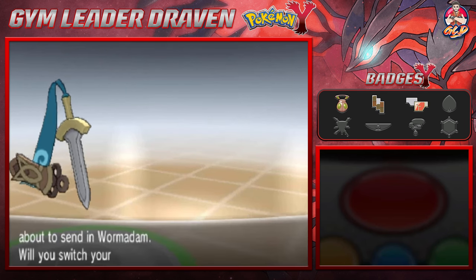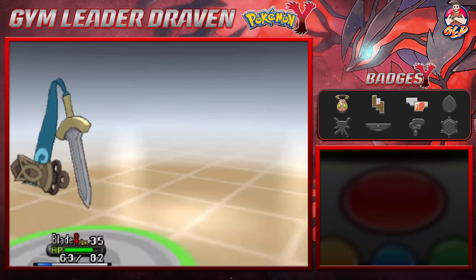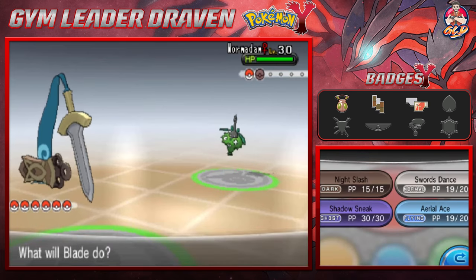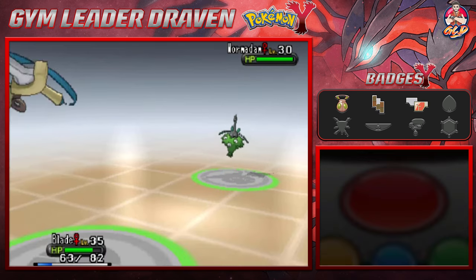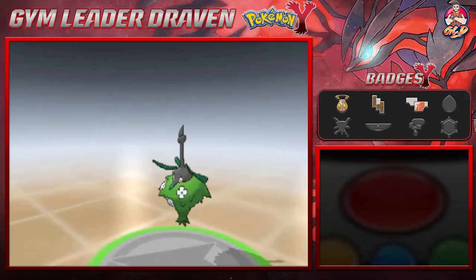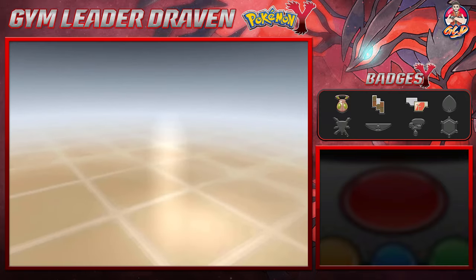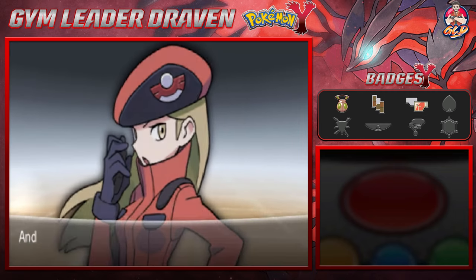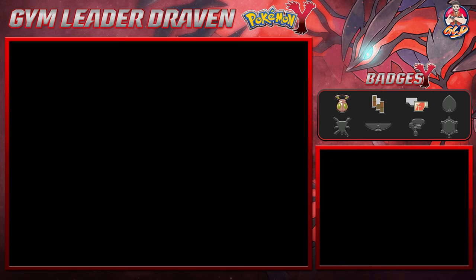We're healing up our Pokemon and here comes a Wormadam. Pretty sure we're going to be faster than this one. Aerial Ace attack for the win - nobody's messing with our Pokemon! Sharp Tooth is growing levels like crazy and Brooke has been defeated.